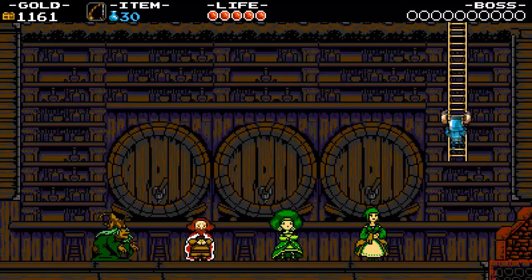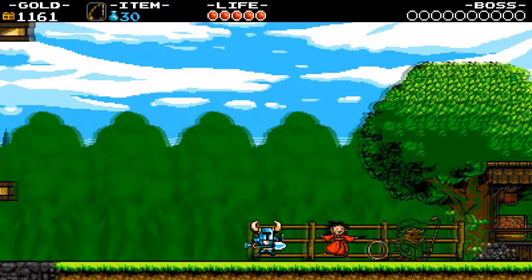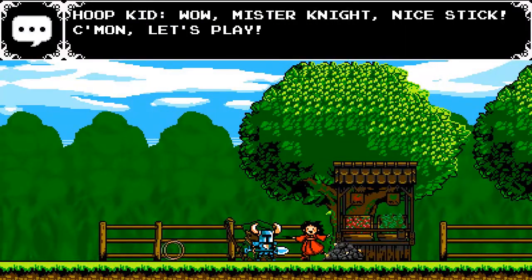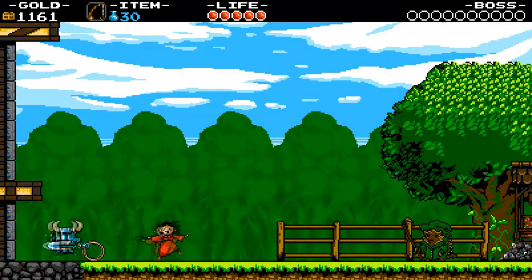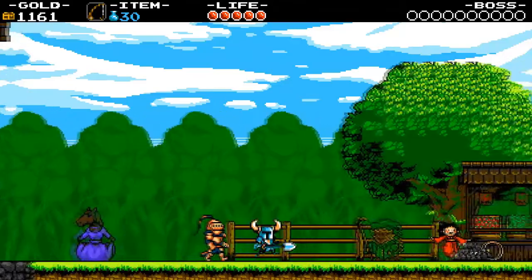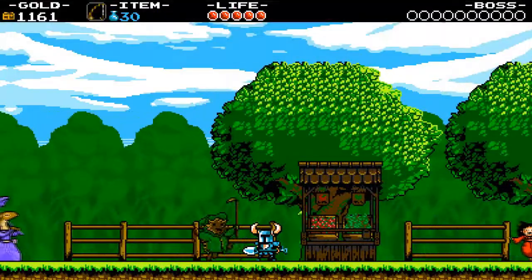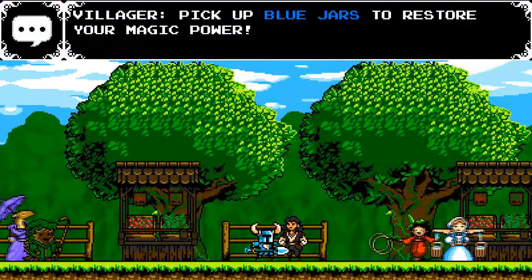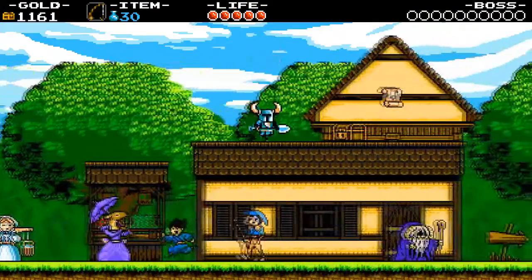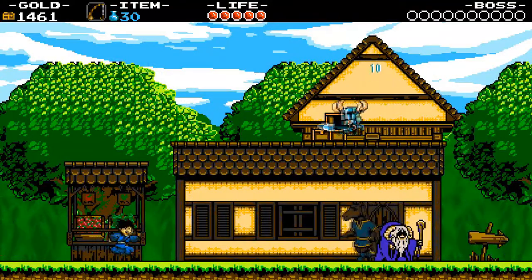I'll have to come back later and speak with the Dancer once I've defeated the Spectre Knight, and then I can get the music sheet from her. There is one more music sheet over here — if I just walk to the right, this kid wants to play with the hoop. You can jump on the stick that the water carrier is holding onto, and at the top there's a chest which is kind of hidden and hard to see, along with a music sheet. So another music sheet to sell to the Bard.